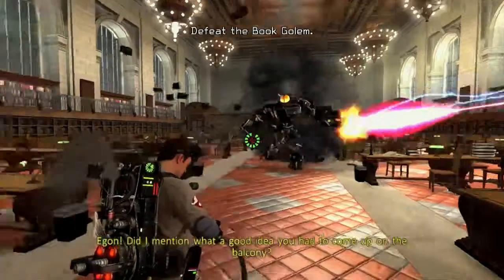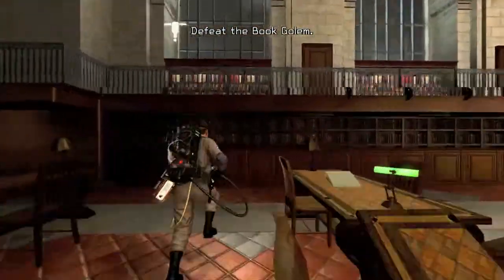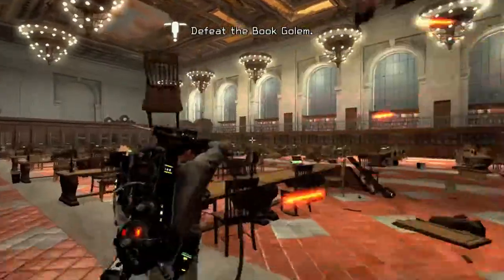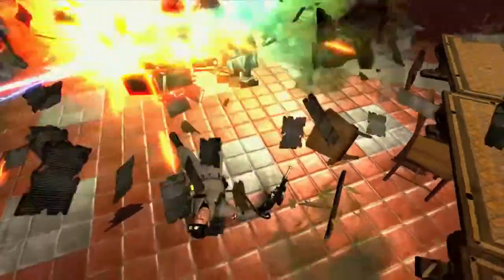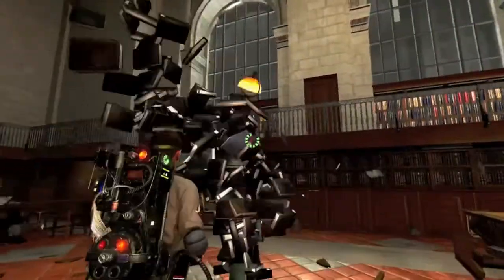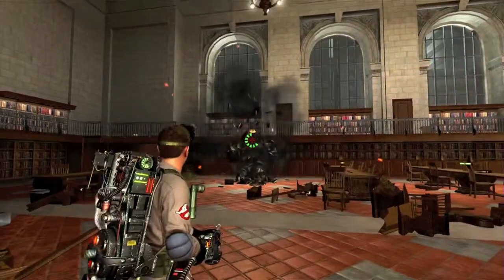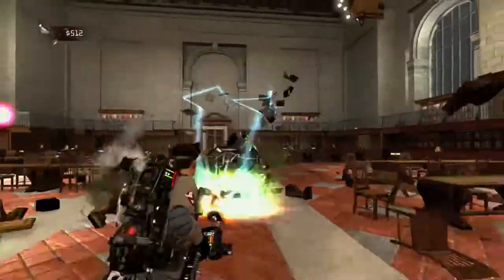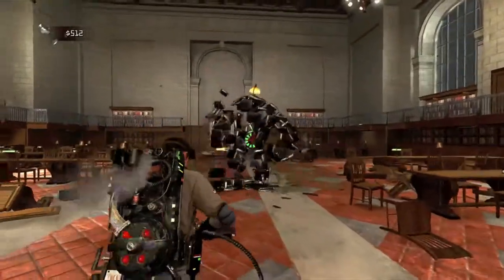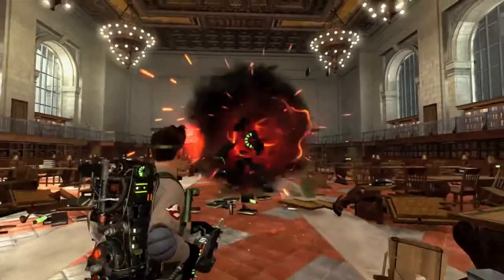The berserker attack will mean that the golem still charges straight at you, and you still run the risk of getting knocked down, especially if you can't dodge out of the way quick enough or if a chair blocks you. However, this is the safer method, so if you're having trouble using the shock blast, then this is the recommended means of going about killing the book golem.